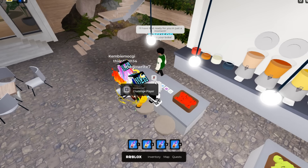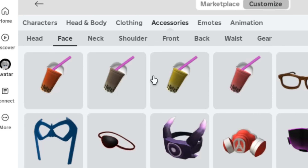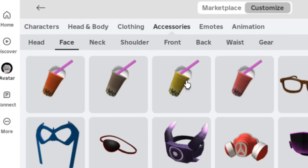Let's check our inventory to see if we have all the boba items. As you can see we have collected all the boba items, and this is how they look when you wear them. Wow, it's super cute and easy to get.